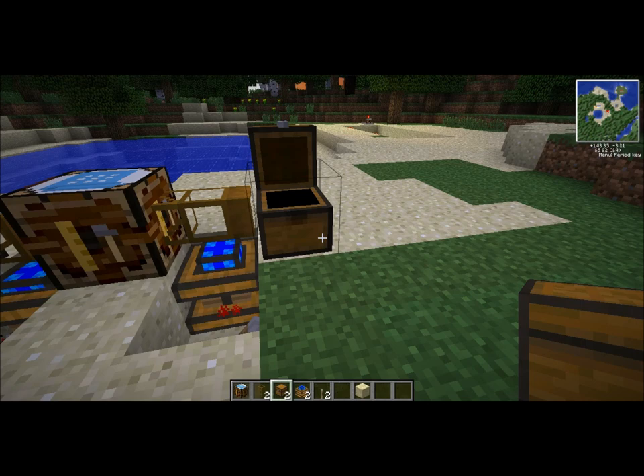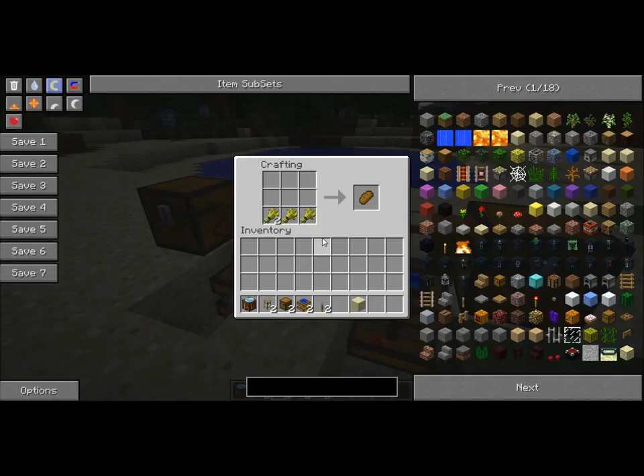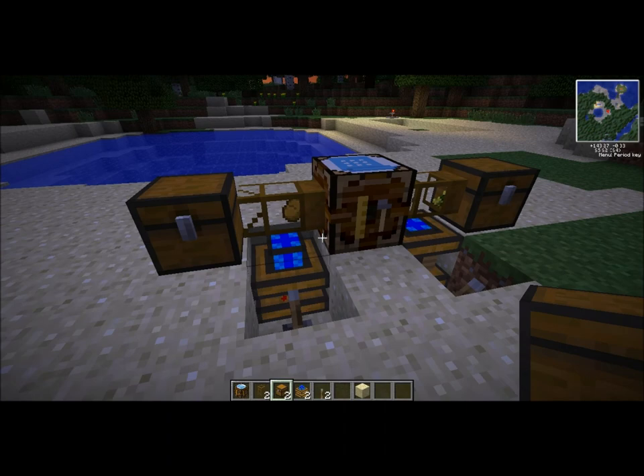If I put all the wheat I have into the chest, it'll start going into the automatic crafting table. It will fill up until it has three wheat across, and it will pump out a piece of bread. You can see here — here comes the bread.